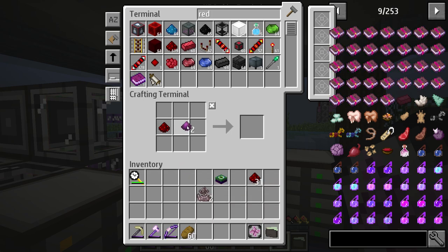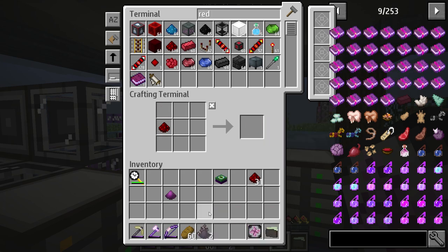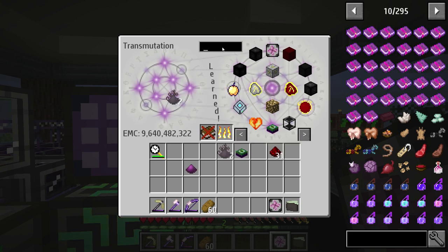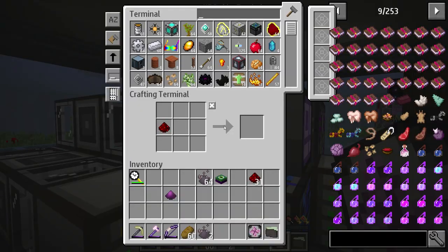With the basalt powder on top, you get petrotheum. Petrotheum is something that we're going to be using later on, but I do want to save it and go ahead and grab a few so we can keep it stored inside of our table.